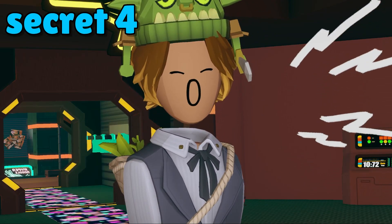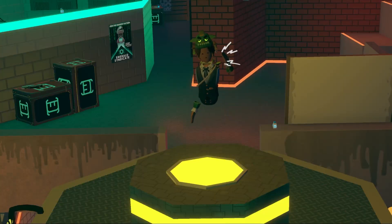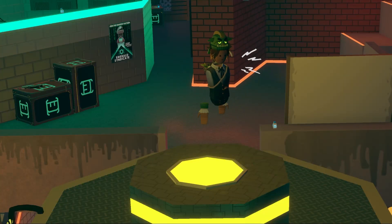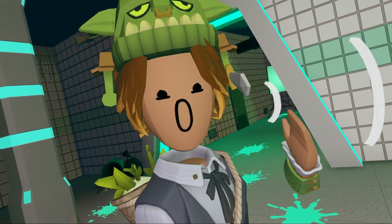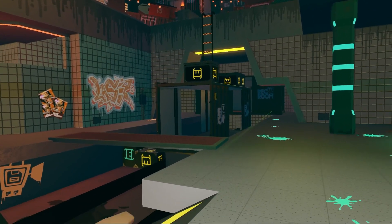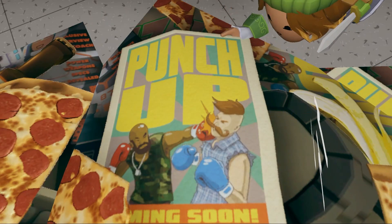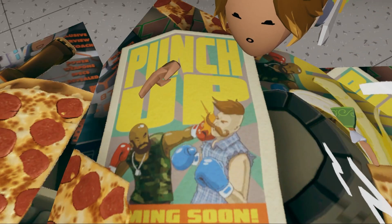If you head over to laser tag, there's a hint of a secret Rec Room original. If you go to Cyber Junk City, you will find a secret poster for a Rec Room original. If you go to the bottom of the map and over there, you'll find a poster for a boxing game. It's called Punch Up, and it says coming soon — but it never came out.